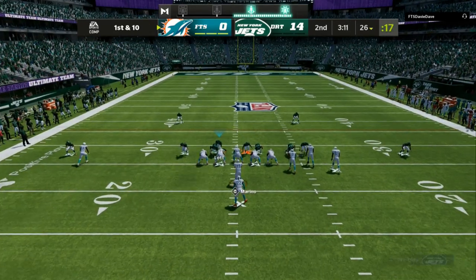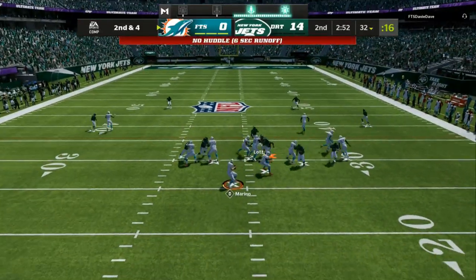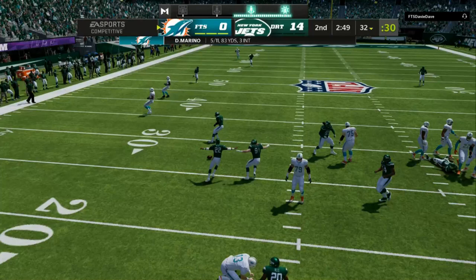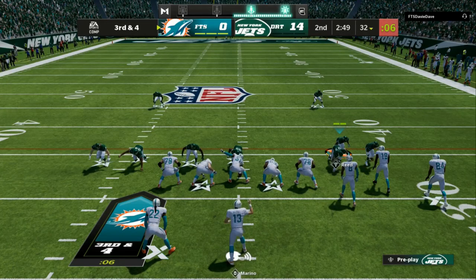I auto base align, press, then user the guy close to my tackle and swirl my user across to the right. Looking at it again — swirl the user across to the right and you can see two people coming in screaming at the quarterback.